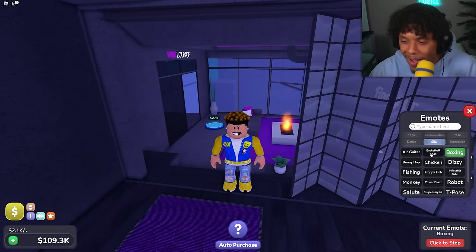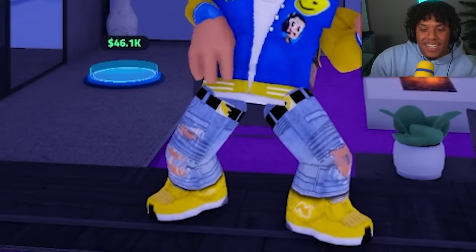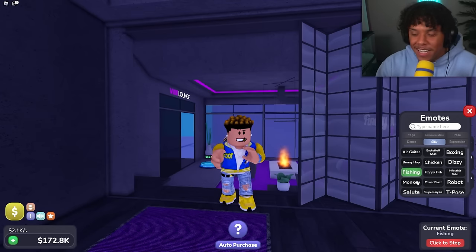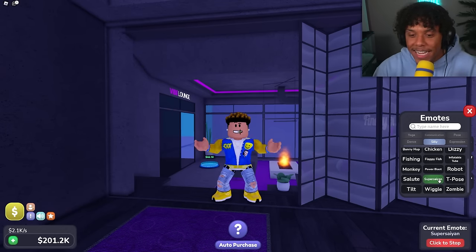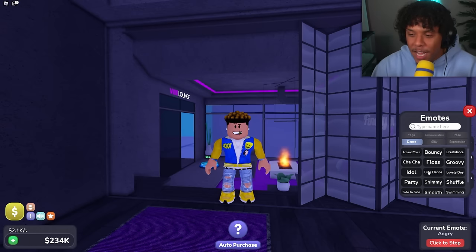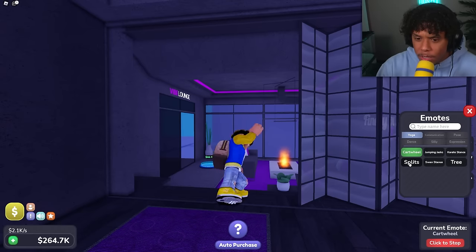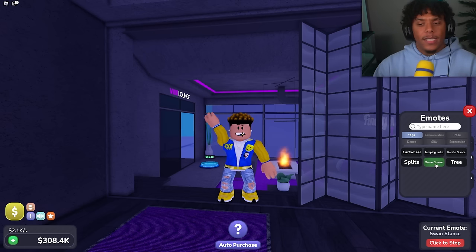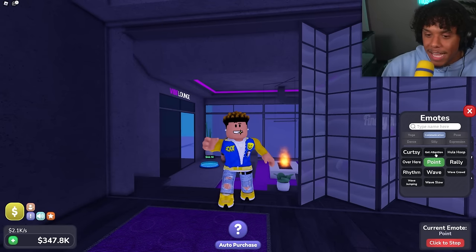Look at all these emotes — we can box, basketball shot, air guitar, bunny hop, fishing, power blast — the Kamehameha, Super Saiyan, and zombie! We can literally go Super Saiyan. There are also expressions like angry, and so many dances — yoga, cartwheel, we can do the splits, swan stance, jumping jacks!